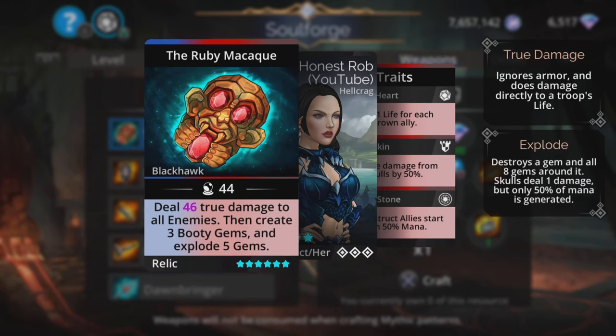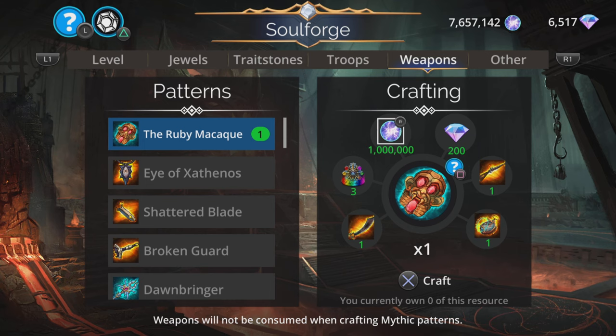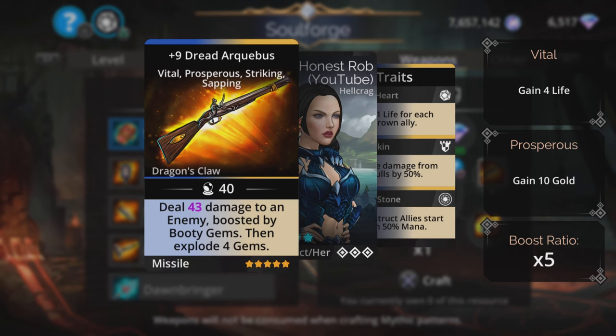Let's take a quick look at it. It does magic plus two true damage to all enemies, then creates three booty gems and explodes five gems. So a decent amount of true damage to all enemies and mana generation — that is absolutely superb. It costs a million souls, a couple of hundred diamonds, and some other bits and bobs as well.